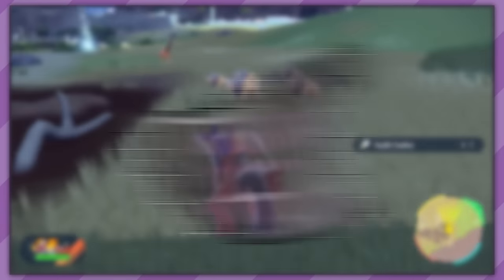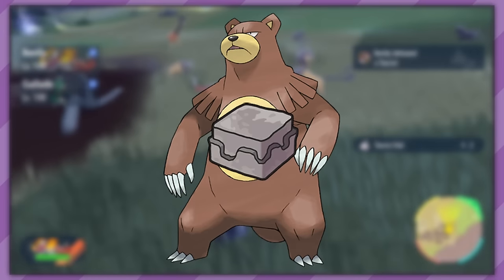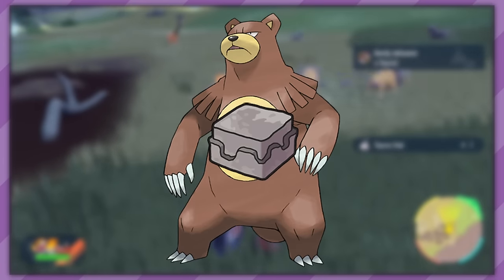The Land of Hisui also introduced some new evolution items, such as the Black Augurite used to evolve Scyther into Kleavor — nice and simple. However, our next evolution is not: Ursaluna. To evolve your Ursaring into Ursaluna, you need to use the Peat Block on it. But wait — it also has to be night. But wait again — it has to be specifically a Full Moon. Well, that's about it for evolution items.